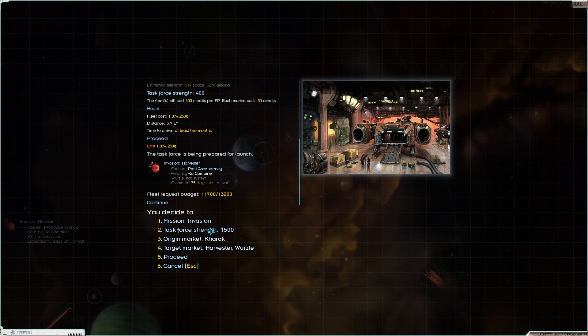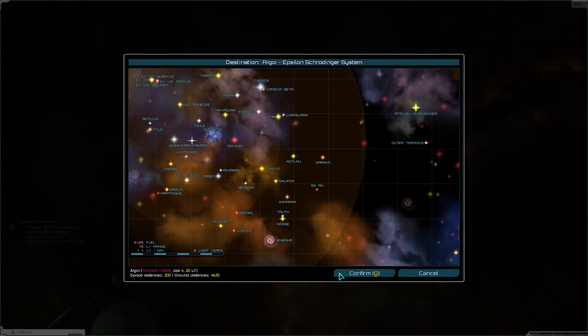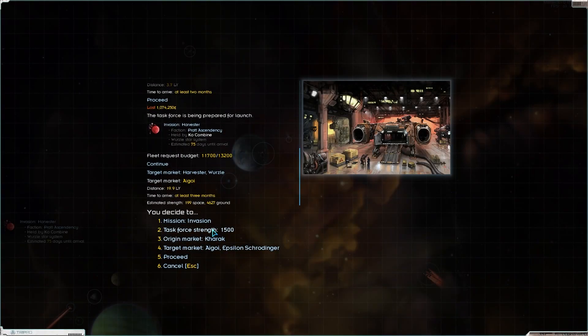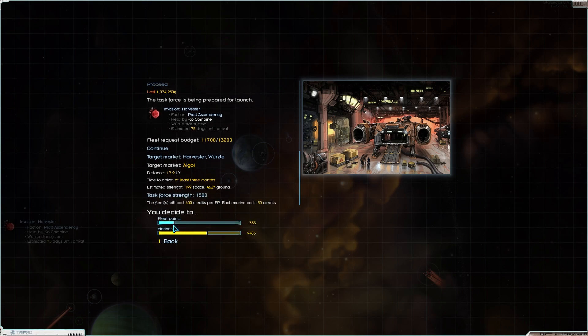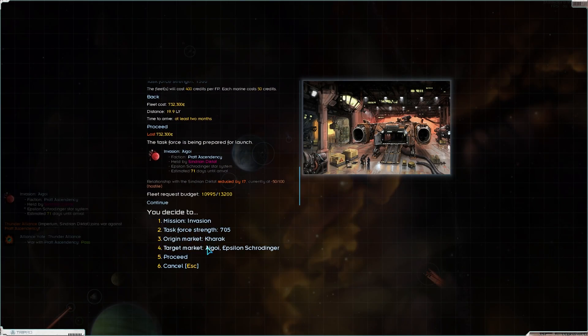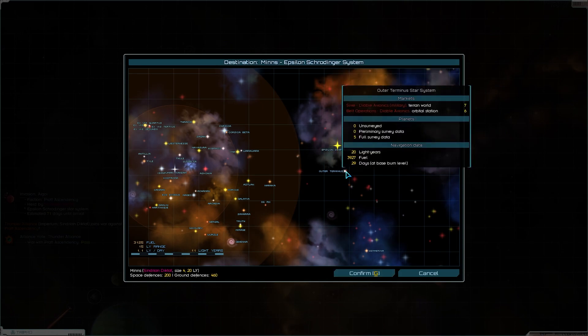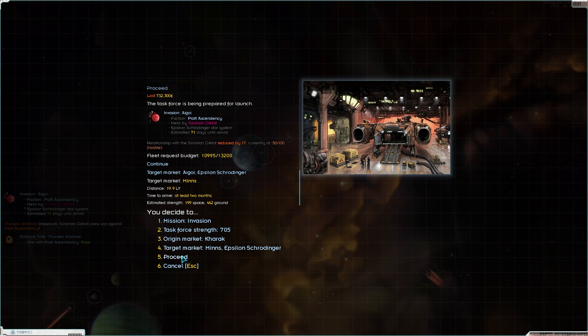Next one - we're going after the Diktat. We're going to use these fleets to deal with the peripheral places, and then we'll go in ourselves for the local. We don't have to cheap out too much yet - I think we're going to just build another standard fleet, like a 700, 9,000 spread. Next up we're going after Igoi. Let's go after Minis. Confirm and proceed.